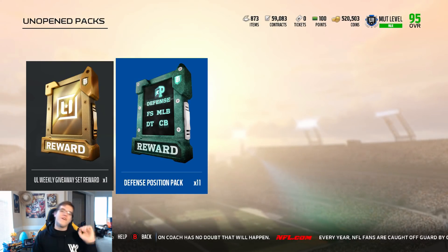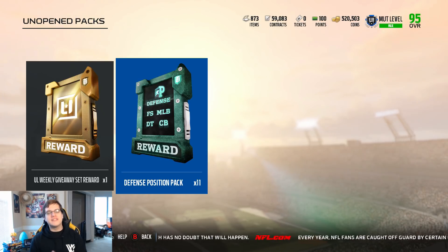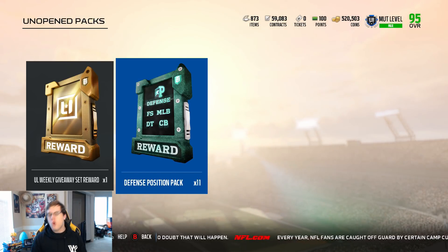But we're not done there yet, folks. We've got the defensive position packs: free safety, middle linebacker, D-tackle, cornerback. You already know who we can get out of here — golden ticket Calvin Johnson. Let's see if we can get ourselves a golden ticket.